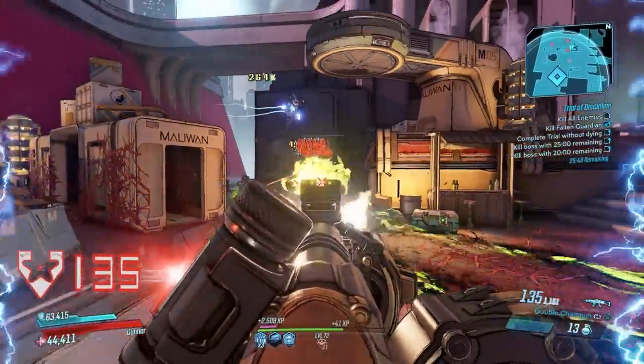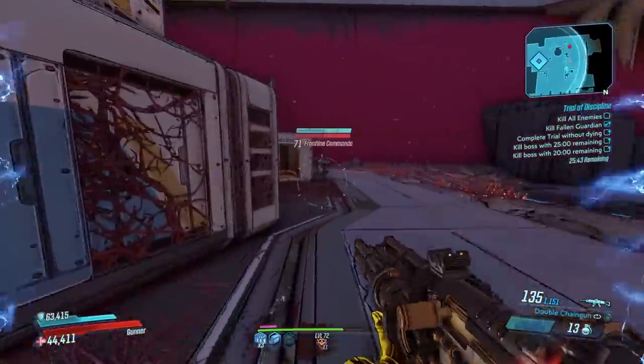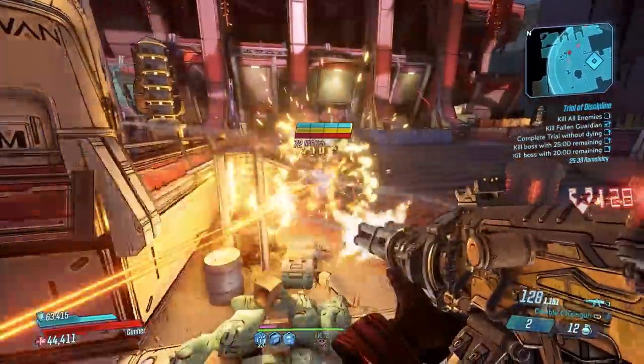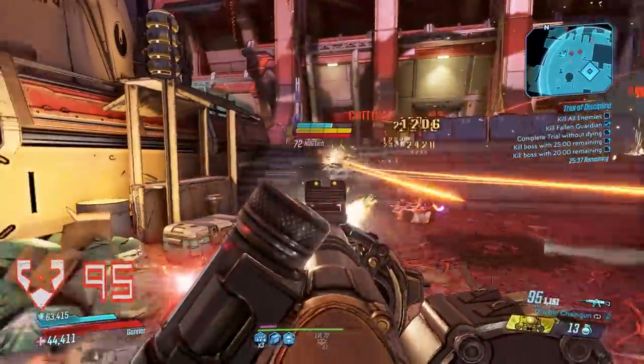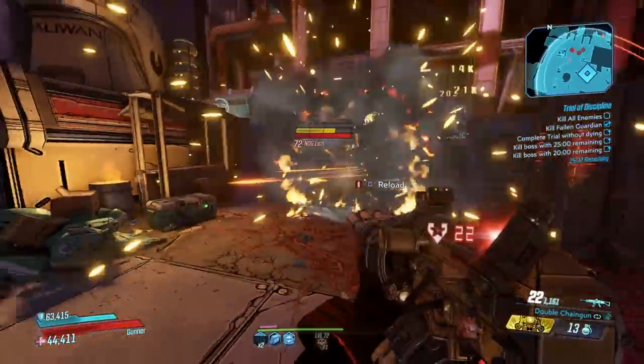For generalized anointments, aside from the clone ammo regen anointment for Zane, for Moze consecutive hits is good — however, I would say next to mags because you'd basically be able to keep that going almost non-stop. For FL4K, any of the anointments that boost whatever action skill you're going with, whether it's Fade Away or Gamma Burst, or again next to mags, are really good.